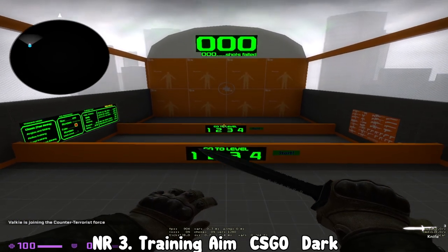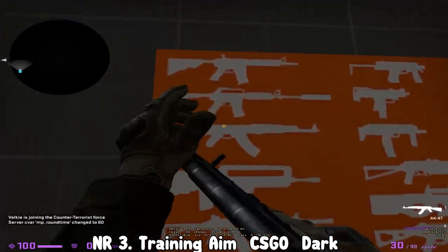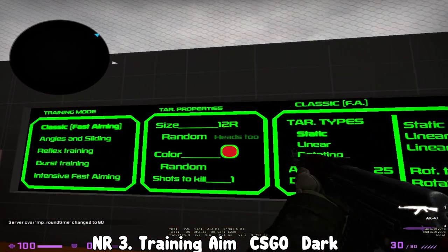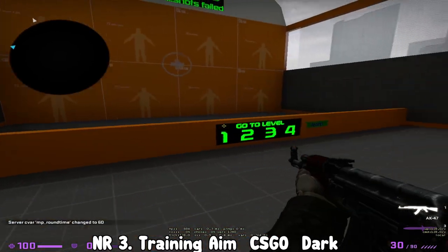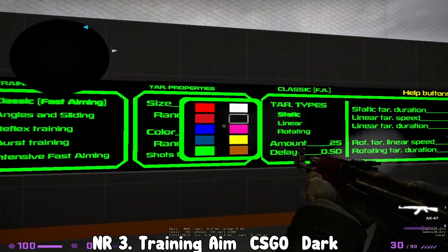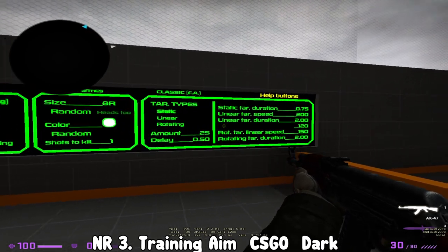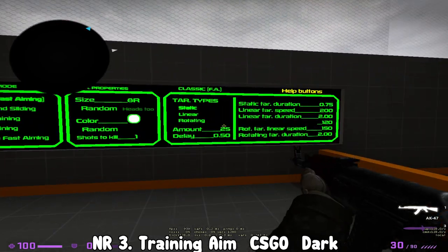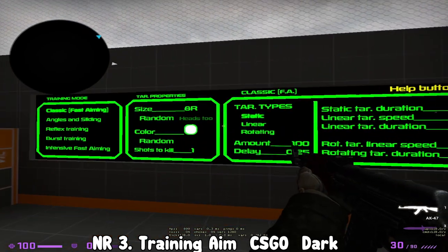On number three I have one of my favorite maps: Training Aim CSGO 2, and I use the dark mode. You can come over here and pick up a gun from this board, and over here are the settings. I like to start with size 8 because I think size 12 is a little bit too big - that's massive. I like to use the color white but that's preference. The settings I like to practice on, which simulate that Valorant hard training range mode, are: amount 100, delay 0.25, duration 0.50.